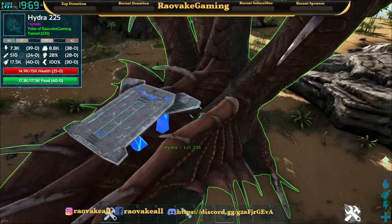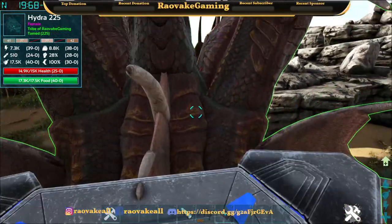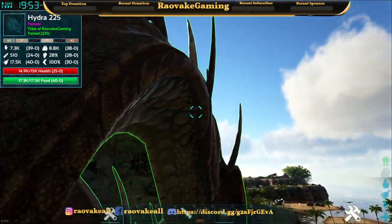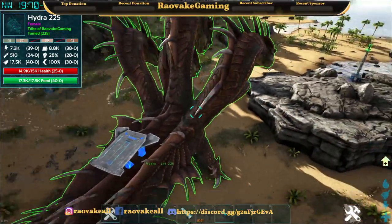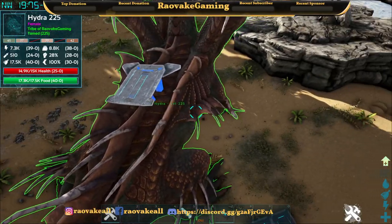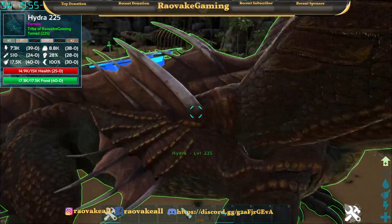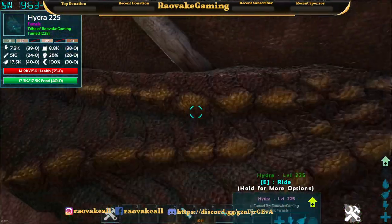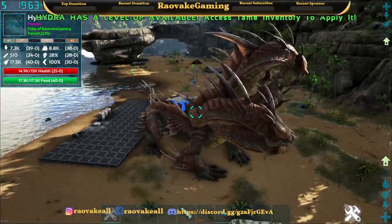Then what you would do is get up on its back, kind of near its head, to feed it extraordinary kibble. Once you do that, you need to be level 100 to make the saddle. After that it's pretty straightforward.